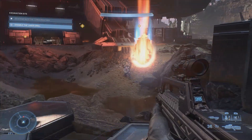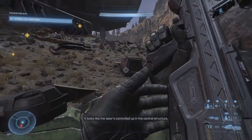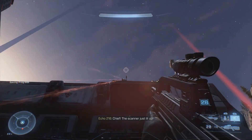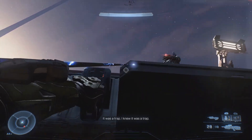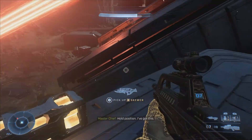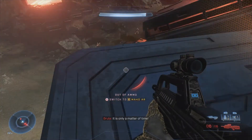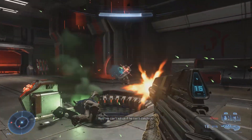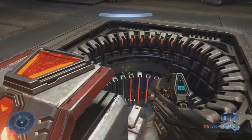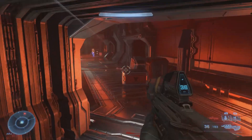I guess we need to deal with that mining laser. It looks like the laser is controlled up in the central structure. Okay — let's find a way to the controls then. There is a lot of them about. This is where I need to be, I think. Looks like the laser controls are by that window, yes — but there's still some about. Disable the drill — just give me a sec.